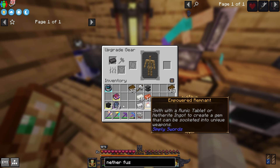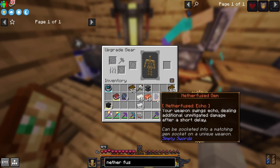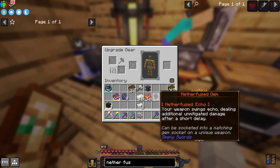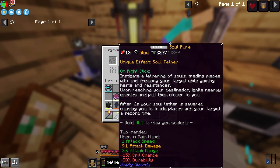Let's grab this. Now I should be able to make the netherite fuse gem. There we go, let's see what it is. Your weapon swings echo, dealing additional unmitigated damage after a short delay. Interesting, okay I'll take it.